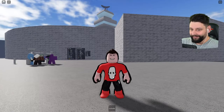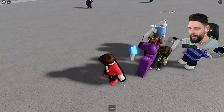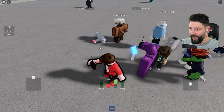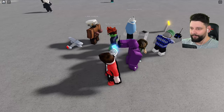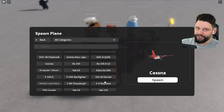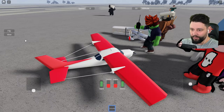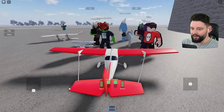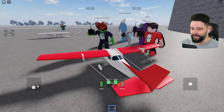I think I was a little too ambitious with the A380. We'll spawn the Cessna. Let's change the view, turn on the control, turn on the engine, and slightly increase the throttle. Does that make it go forward? Oh dear God — how have I already crashed this? Let me see if I can get it in the air.